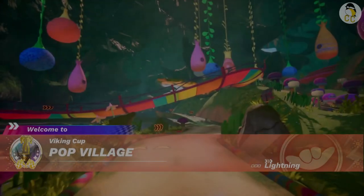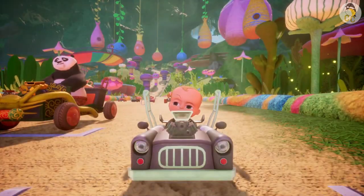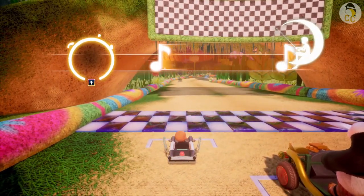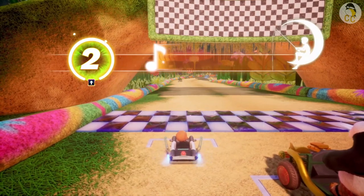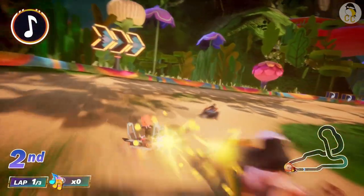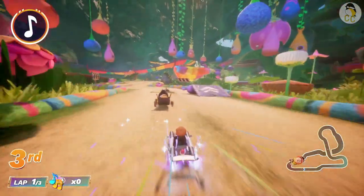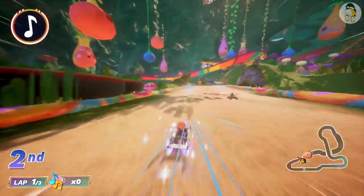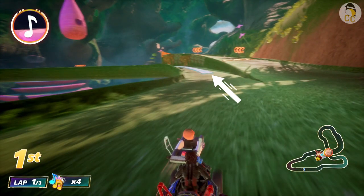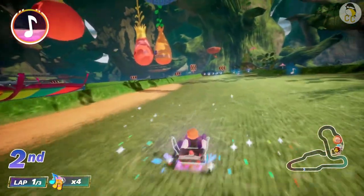Next is Pup Village. At the start, make sure you press up to match the music beats for a big head start. Try to get a purple spark drift early on. I also skip the magic lyre path since it's easy to fall off at lightning difficulty. I prefer to go to the left path for the drift strip. I don't like the second magic lyre path here either.